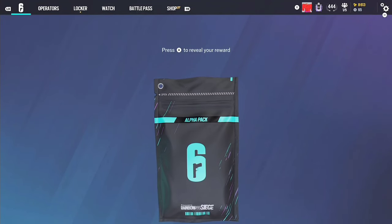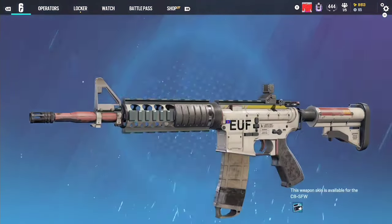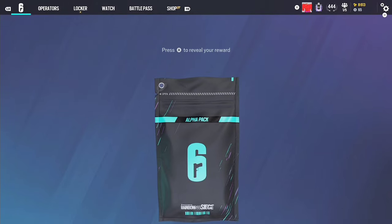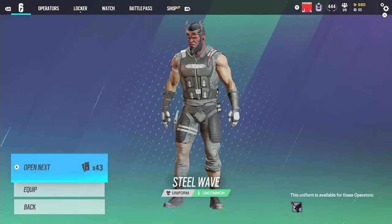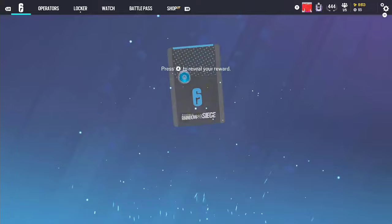We're just going to kind of speed through this, only really going to stop for purples and legendaries. Right off the bat, we got a blue Gridlock skin - poor Anifex. We got an uncommon. Also, my girlfriend is joining us for today, so say hi. We got an Oryx thing, blue.